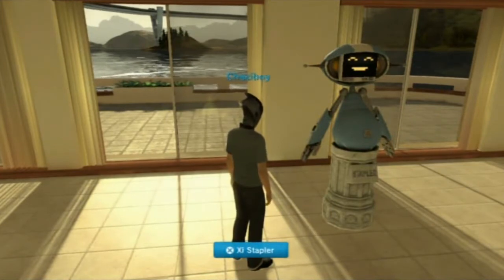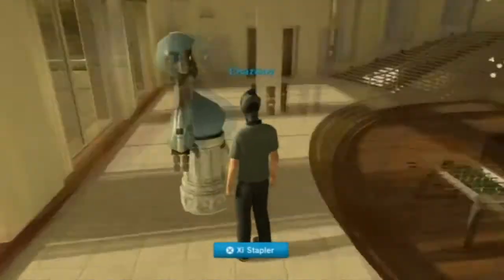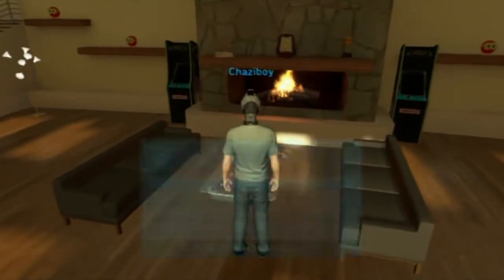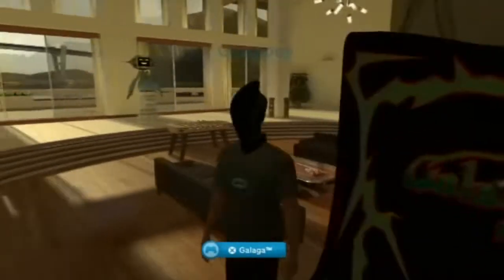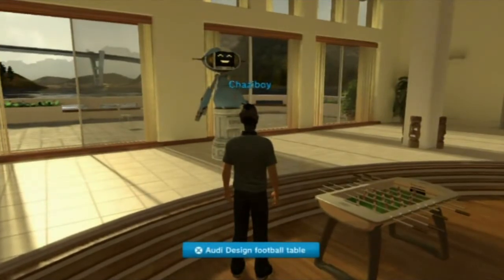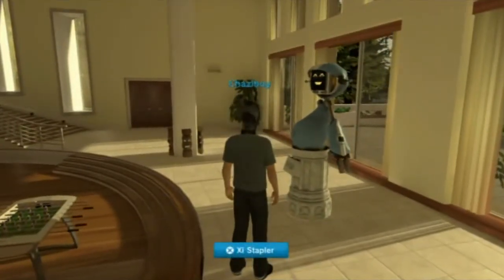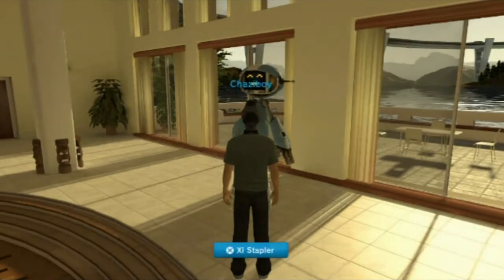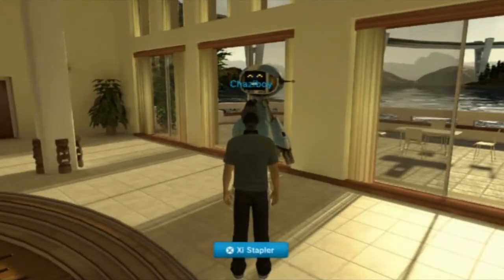You also get a teleporter active item. An active item is something you can interact with — like the stapler I have, or a coffee table, or Namco arcade machines. You get a teleporter active item which allows you to jump into Z Continuum from any personal space. You can place this item in any of your apartments, activate it, and it will take you straight to that space without having to go through the navigator and find it from there.